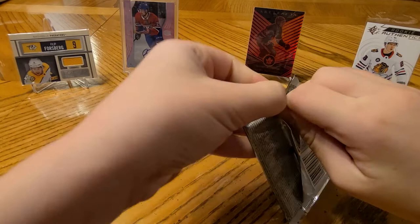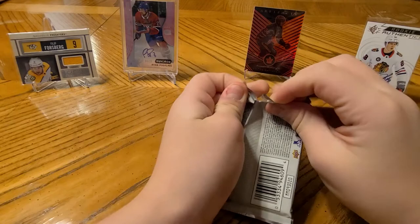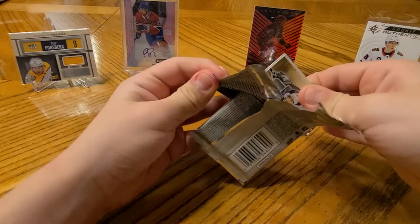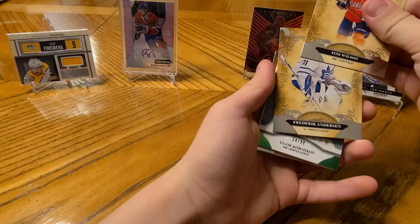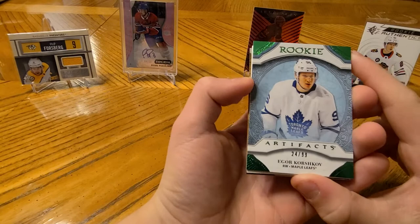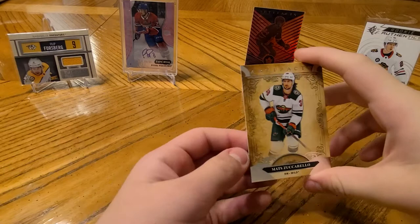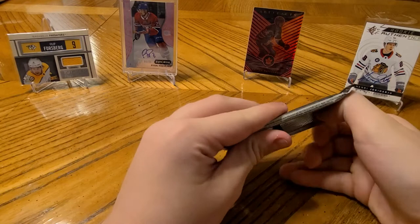So that side is going to be... the other side is going to be all the hits, assuming you got hits in there. People are opening boxes that had two boxes worth of hits in them, and people are opening boxes that had zero hits in them. Tom Wilson. Frederick Andersen. A rookie Artifacts of Igor Korshkov, numbered at 99 - that's a pretty low number. Is he good? I don't know. And Mats Zuccarello - I don't recognize his name, but I don't follow Toronto that closely either.